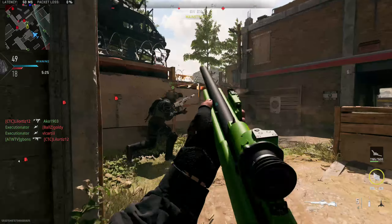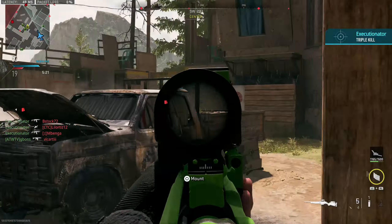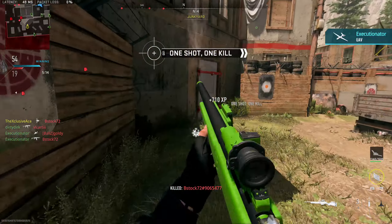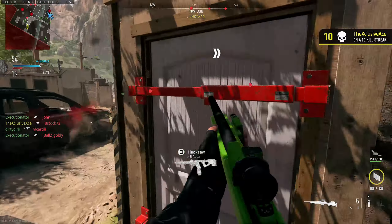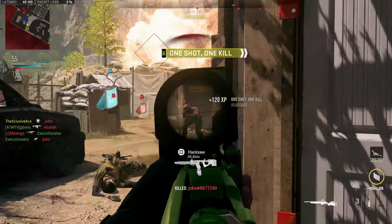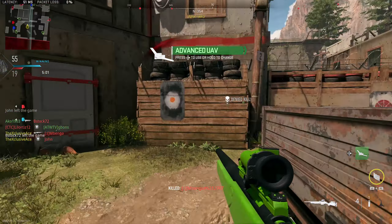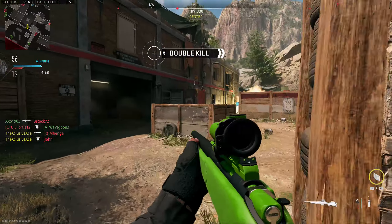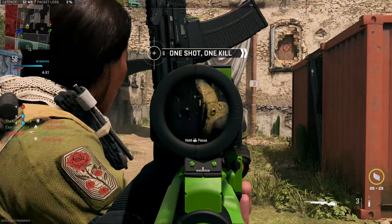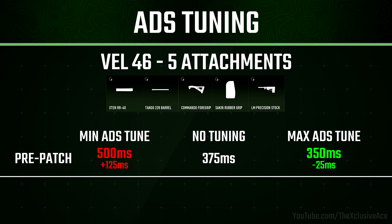So there we go — that wraps up the spot checks I was able to do on various tuning elements across different guns and setups. I was pretty disappointed the last time they tried to buff tuning, where it really didn't seem to change too much and was really inconsistent. But it seems like this time around they actually made some very noticeable changes. This is enough that it has convinced me to start playing around with tuning more often. A big reason I avoided tuning in the past is what we saw with that chart — you could only gain a very small amount of positives by tuning toward aim down sight speed, but tuning away was a massive nerf.